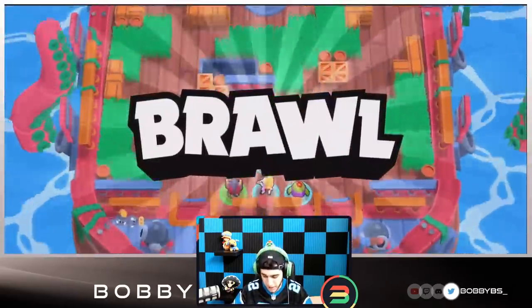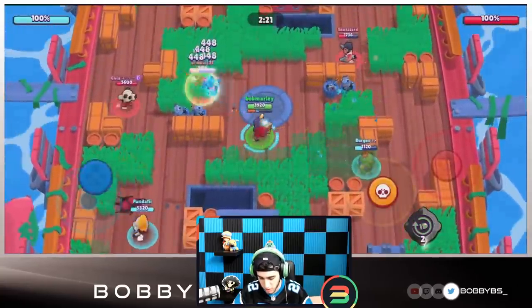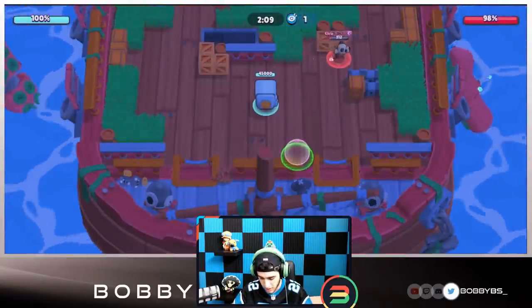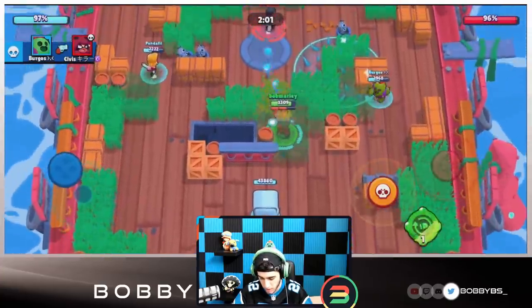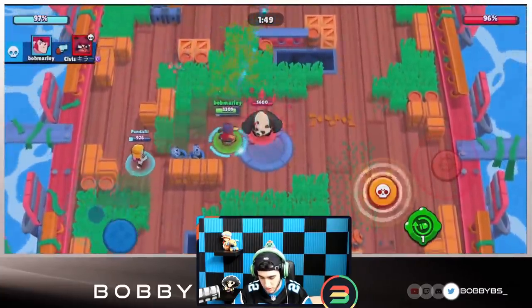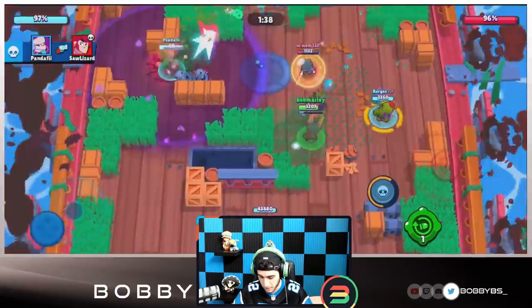Here we go into our third game. We're gonna be going up against another Colt, Nita, and BB. Using the gadget is pretty important because usually you can't really find an amazing time to use gadget — you should just use it and make sure you get all three uses out of every single game, that's obviously really important. I'm almost able to get that Colt over there. One more bullet is all we needed to kill that Nita. A Nita on the safe doesn't hurt — if you have a Nita on safe, don't worry about defending it, just try and go up, do damage, and if Nita doesn't have bear then you're perfectly fine.